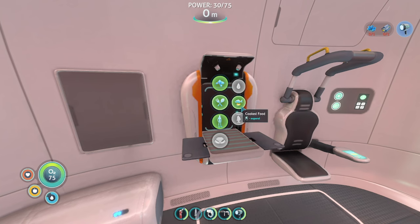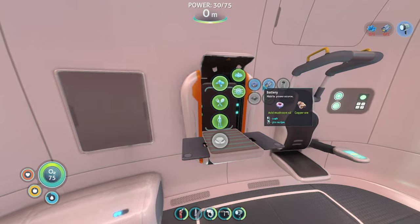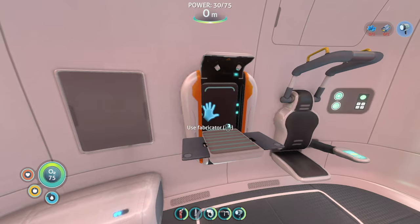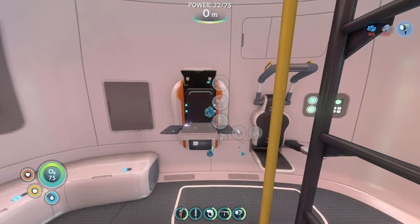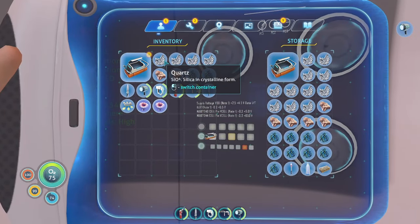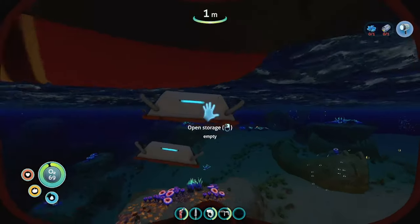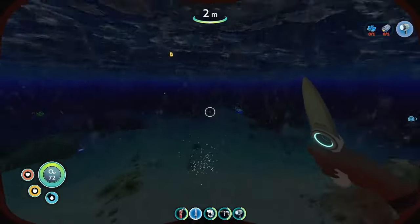Now I can make a flashlight — we've got a bunch more materials as well. With all this basic stuff I'll go ahead and start trying to go out and find basic stuff to research. I'm gonna make two waterproof lockers real quick so I'll be able to store my stuff. Set these down — all right, let's go look for some basic stuff to research. Let's try to find the sea glide.